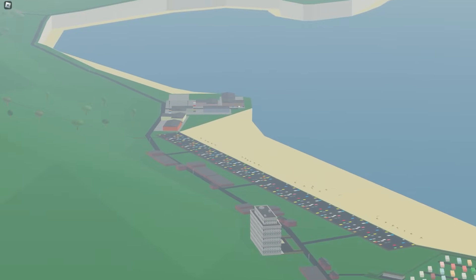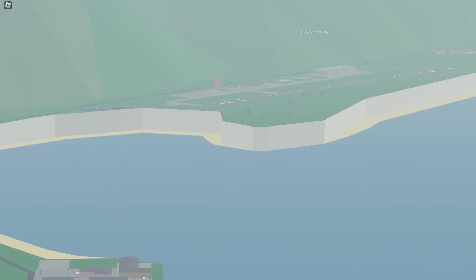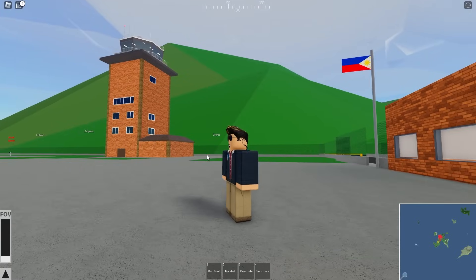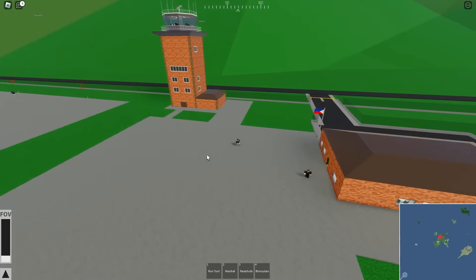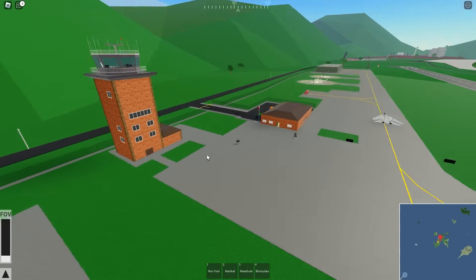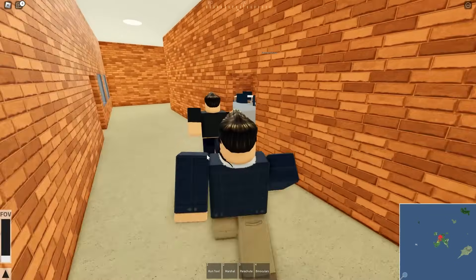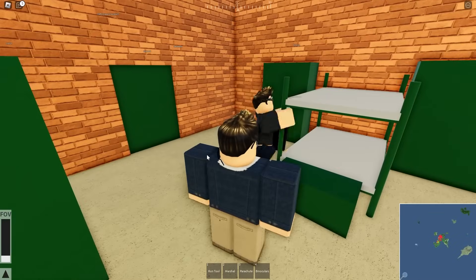Over by the white cliffs of Dover we have Airbase Gary. The air traffic control looks pretty identical to before, but there are some changes inside of the building.